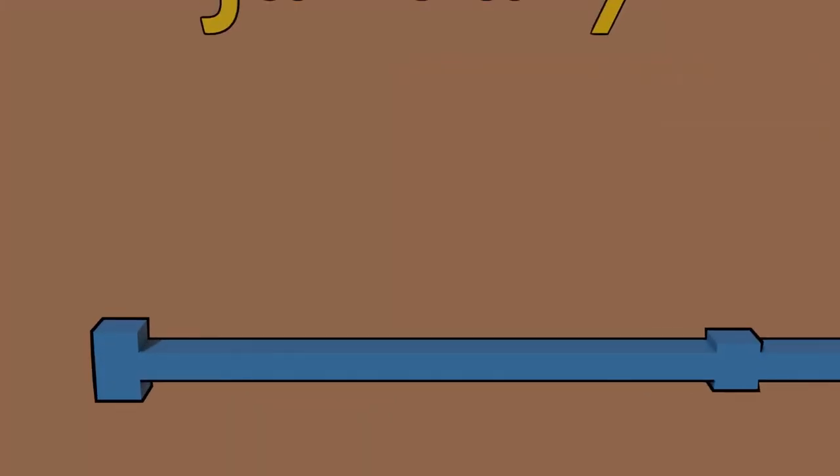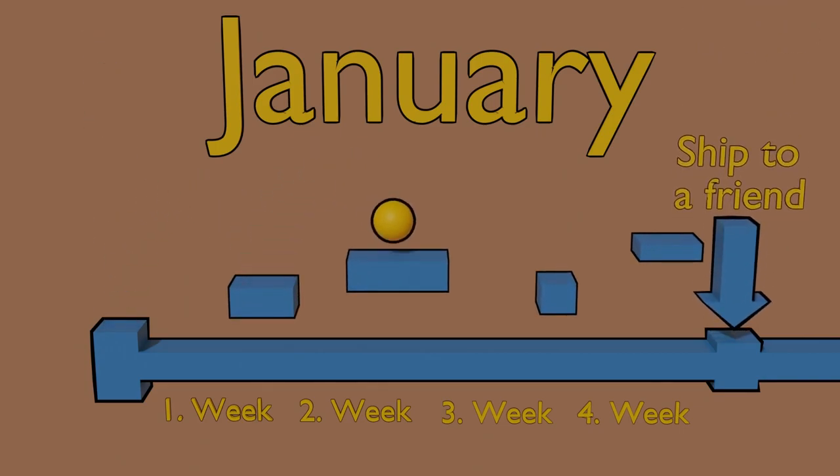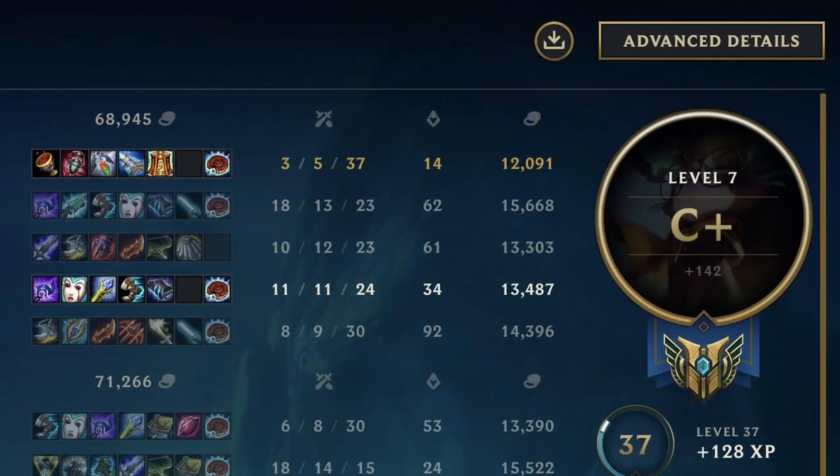Let's say you start in January. You have four weeks until the deadline where you have to ship this to a friend, and your first prototype will be a jump and run game. Each of you will start differently, based on the knowledge and experience you may have. If you start from nothing, you might watch some tutorials first on how to even begin — and this is fine, but now you have a goal you can work towards.